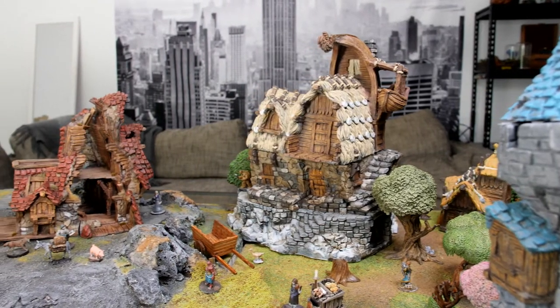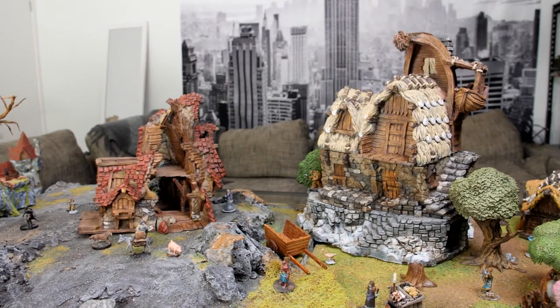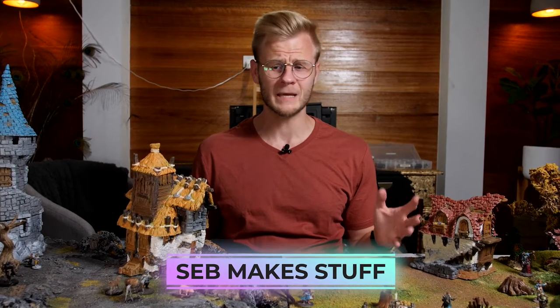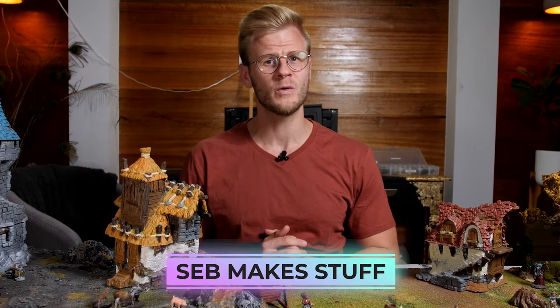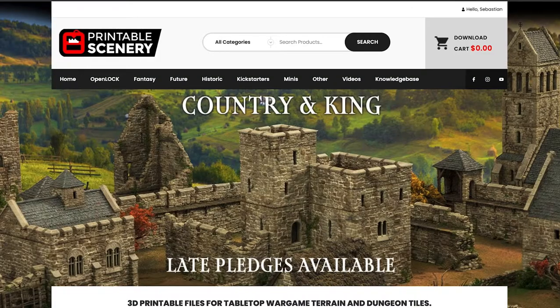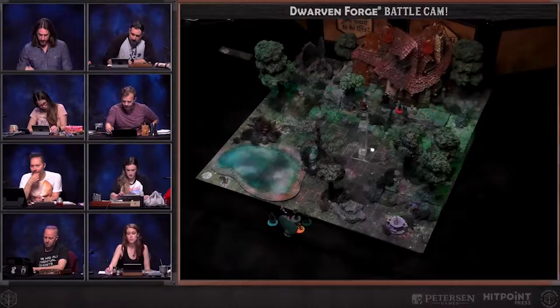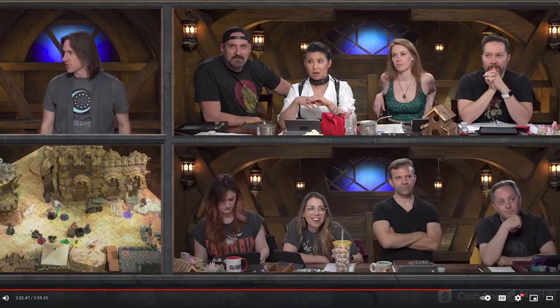Let's make a fantasy village with a little bit of help from Printable Scenery. I'm Seb and I'm Meg, and today I'm going to be printing and painting a few buildings from the Hagglethorn Hollow set, available at PrintableScenery.com. This set of scenery is fairly well known amongst the hobby community — it's been featured on Tested with Adam Savage and made an appearance on a few episodes of Critical Role.